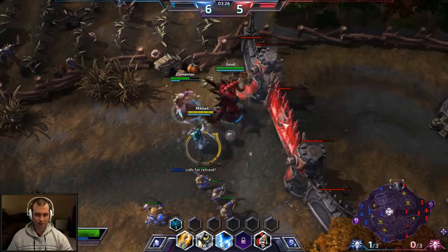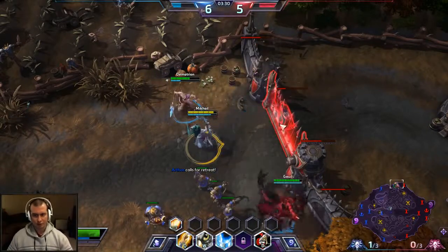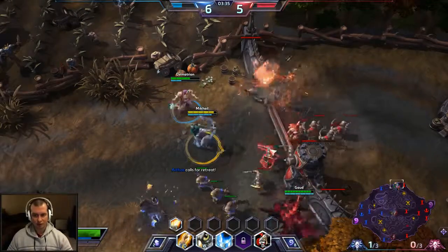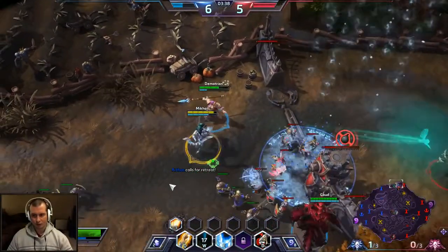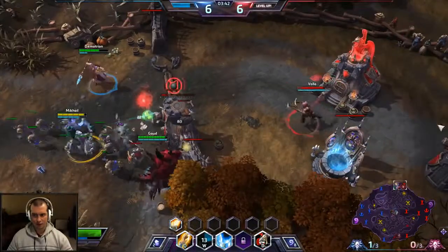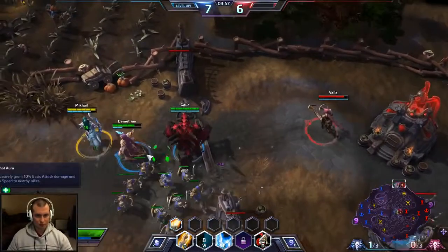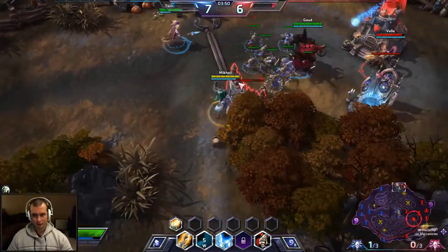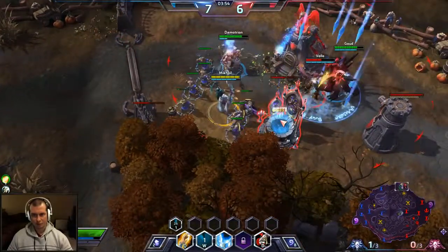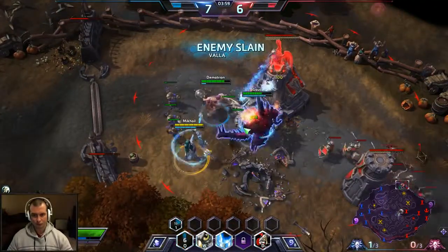Later on you also get Trueshot Aura — I said this isn't a build video, but this is kind of what I like to go for. That's really going to help your allies out a lot because it's 10% extra damage and 10% attack speed, which is just huge. You can see that I'm doing pretty good damage already. Going to heal Diablo, and we're going to go for the Tribute.